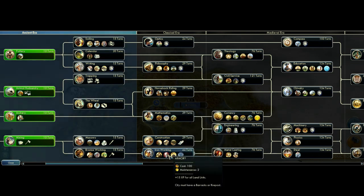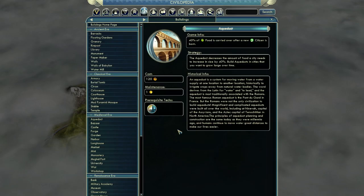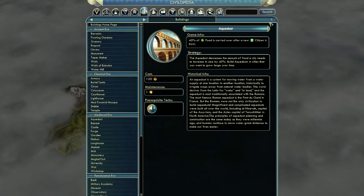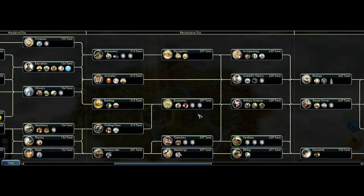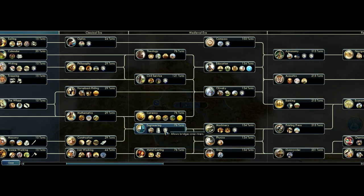The armory's maintenance cost has been reduced by one gold, so now it's two. Lumber mill creation has been moved to the Construction tech from Engineering - I think bridging and lumber mill creation have been switched between Engineering and Construction. The new Aqueduct building now effectively works as a hospital - it increases 40% of food carried over to the next citizen. This means your cities can grow very large very early, and it's merely 10% less than what the old hospital used to provide. You can now build an aqueduct and grow your cities to very high population levels early.